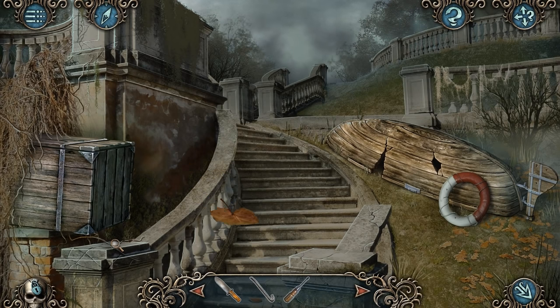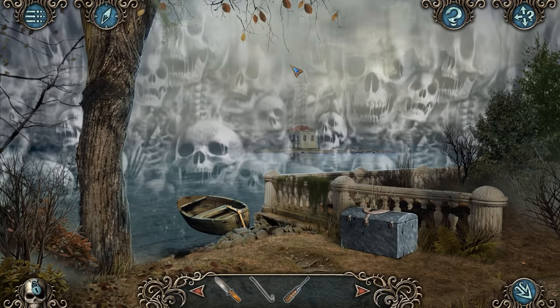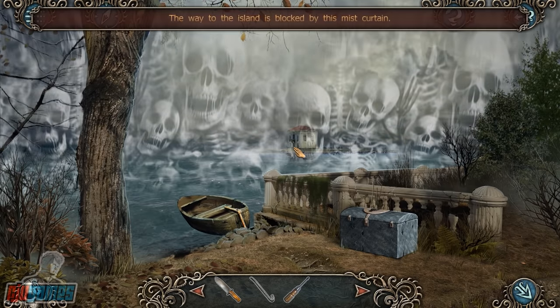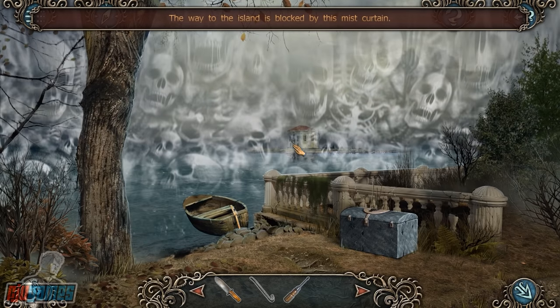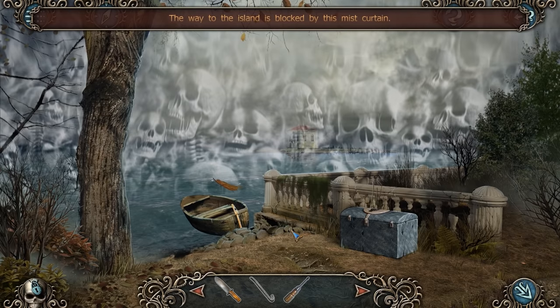I don't think there's any other items on the Stairs. Let's head up. It's another one of these skull curtains preventing us from going over there. The way to the island is blocked by this mist curtain. Fair enough.